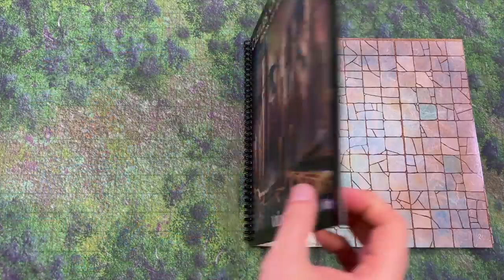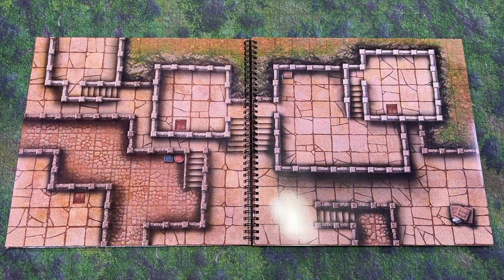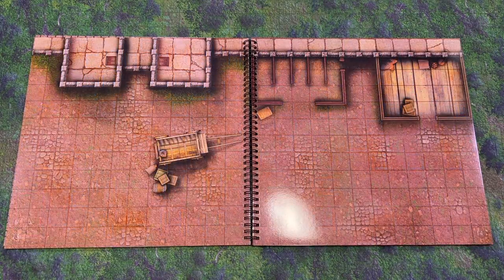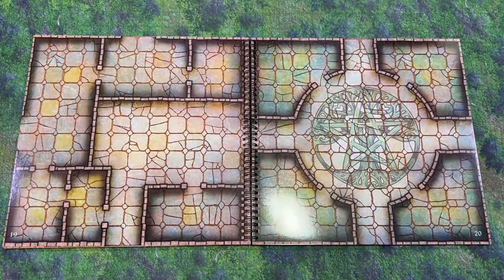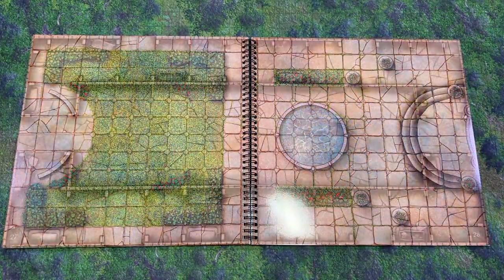Now this is a set of two books designed to be used together to create one large map for your gaming table. Each book has 40 pages of maps, all with your standard one-inch grid, and the book is designed to lay flat on the table so you can easily use it with your minis. You can fold the book completely under if you just want to use one page for your map, and each map page is 12 inches by 12 inches.